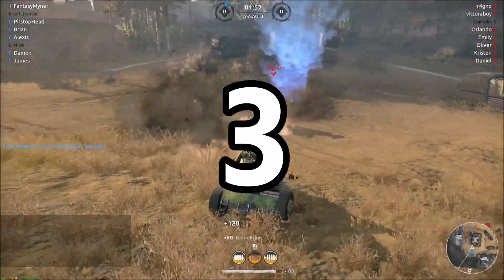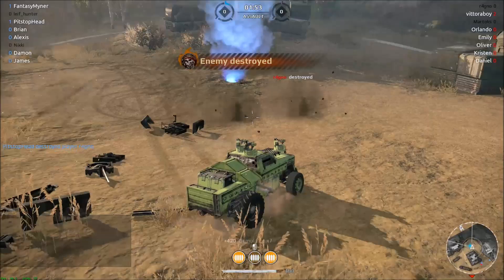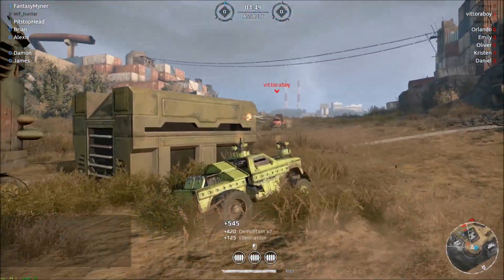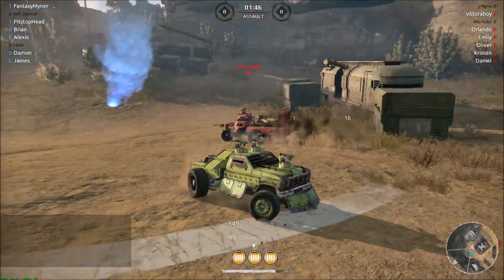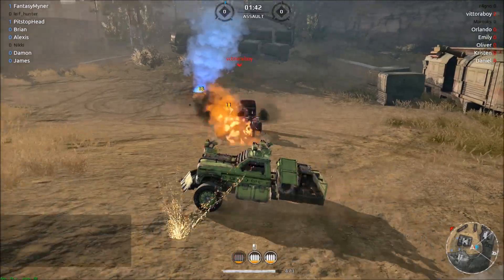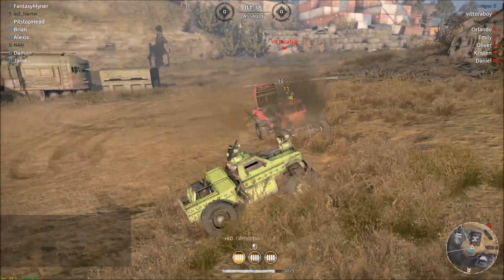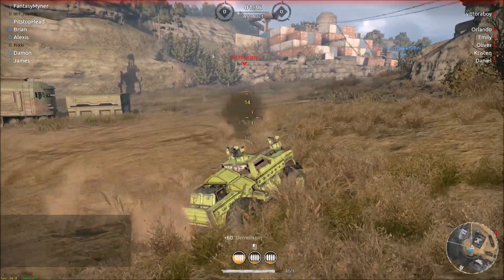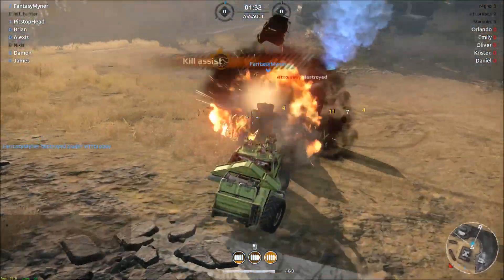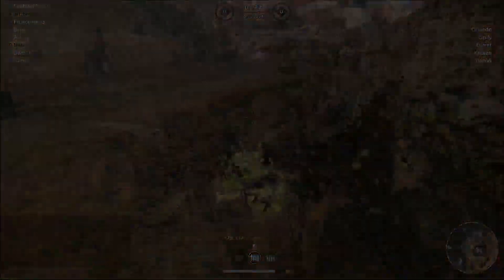Tip 3: taking out the other players — especially if there's only one or two of them in the round — could leave you to then wipe out the rest of the bots. As you get more advanced, bots become harder to kill and you may be unlucky to end up against a tank of a bot, but if you take out the players first you're left to clean up at the end of the round.